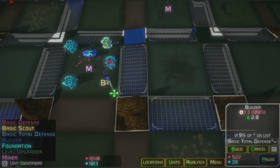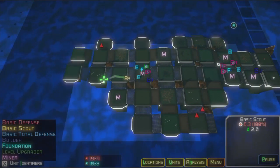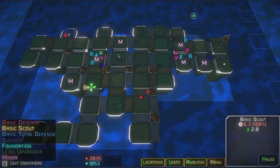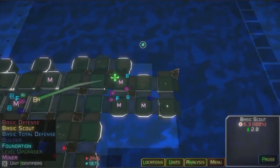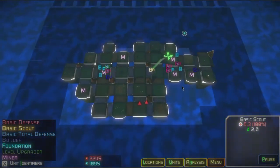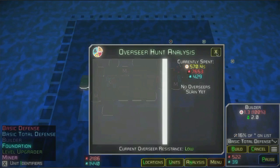Enemy indicators will have a triangle for land units, a circle for buildings, and an upside-down triangle for flying units. Things are going pretty good here and I could keep going to track down an overseer and take them out, but I'll let you work on your creativity and do what it takes to really get that far — take out that overseer and even go on to get to the grand overseer. On the analysis dialogue you can see it's keeping track of how much time I'm taking and how much I've spent, and that'll be used to determine how well of a market offer I get when I finally find and take down an overseer. It also lists the current overseer resistance as low because I haven't done a whole lot of killing yet.